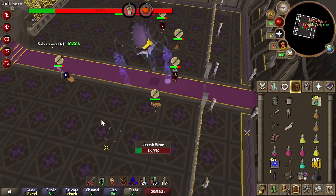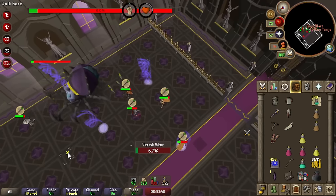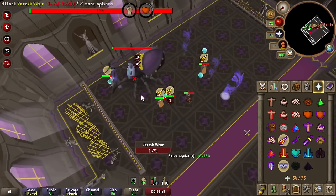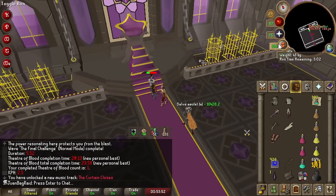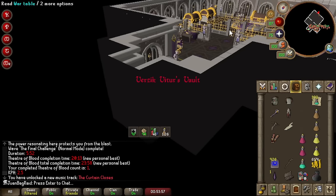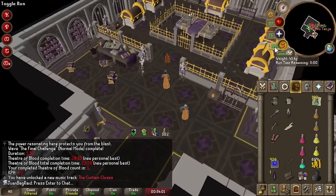Alright, I'm just gonna have to use a stamina — it's not worth it. That means we have to do an extra TOB, boys, but it's worth it. Absolutely not risking it. First KC! Had his fair share of challenges but let's go — one KC. Nice, just gotta do five more TOBs then. We can see the potential drops, which is cool.